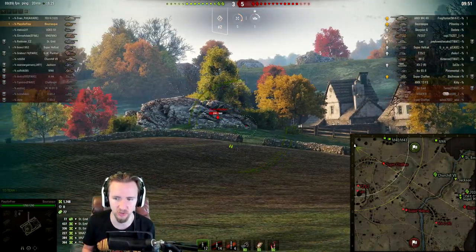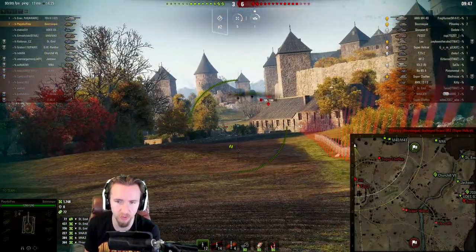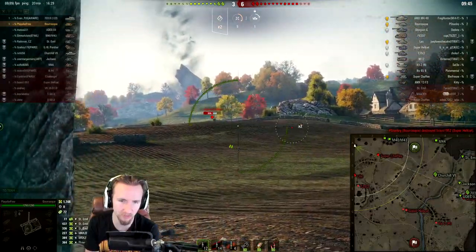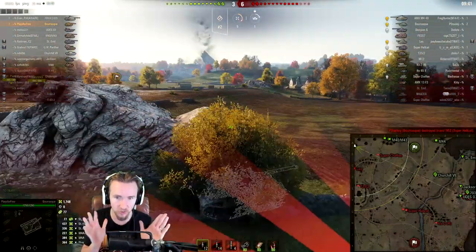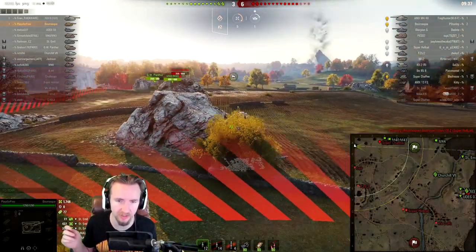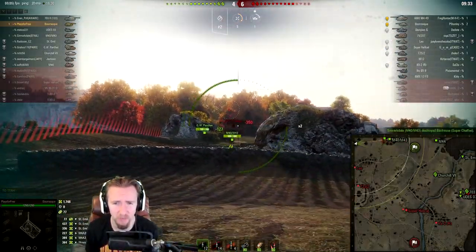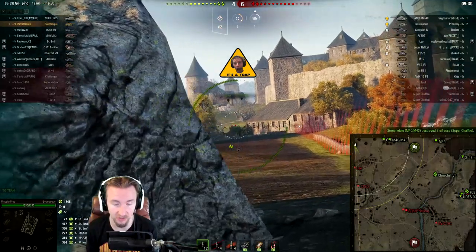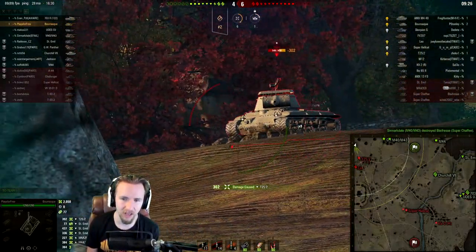So it's Bourrasque versus a Super Chaffee, a T25-2, and a Leo on this flank, and I've got three artillery — hopefully they're going to help me out. In the Bourrasque, the vehicle has a really nice bursty gun but you have to do everything to tame the horrible dispersion. I'm hoping my artillery are going to save themselves against the Super Chaffee — and they actually do. Thumbs up to the artillery on my team.